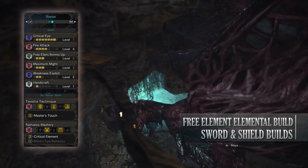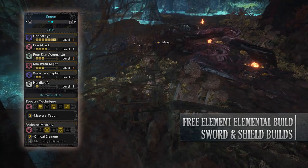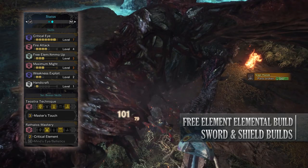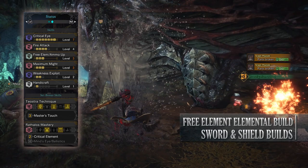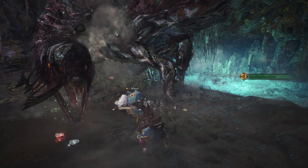As for the skills: Critical Eye level 7, Fire Attack level 4, Free Element level 3, Maximum Might level 3, Weakness Exploit level 2 — you only really need level 2 because you would be going well over 100% affinity at level 3, since Maximum Might already covers 30% and Weakness Exploit at level 2 provides the rest. You'll also have Handicraft level 1, and the set bonuses Teostra's Technique Master's Touch which prevents sharpness loss when you crit a monster, and Rathalos Mastery Critical Element which increases elemental damage when you crit a monster — both highly effective with this build.